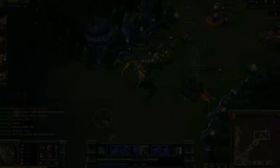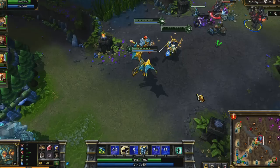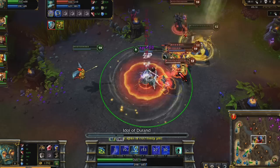By level 9, I've maxed Resolute Smite and have 2 points in Bulwark. I try to use Bulwark as I cast my other spells, since the bonus magic resist gives me increased damage. As I spam into the crowd, my enemies get nervous and assault me.